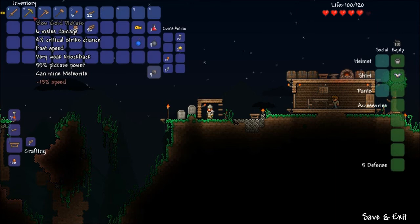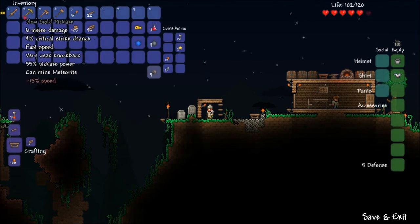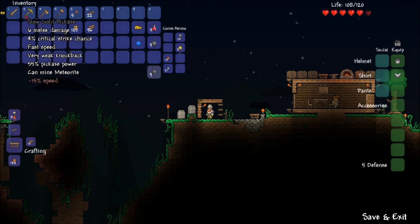Anyways. Six melee damage. Seven. Very fast. Very weak knockback. I can mine meteorite. Okay. That'll come in handy when meteorite stuff comes along. I don't know where though.